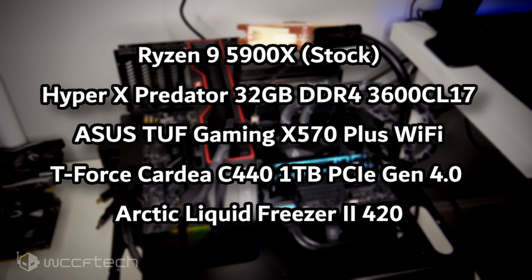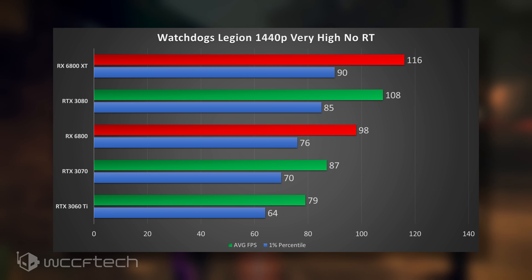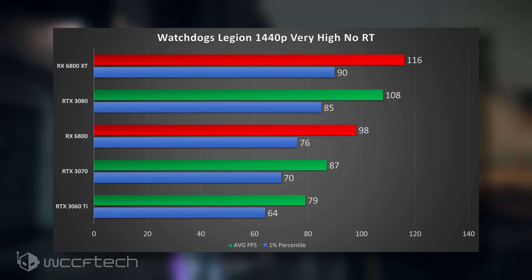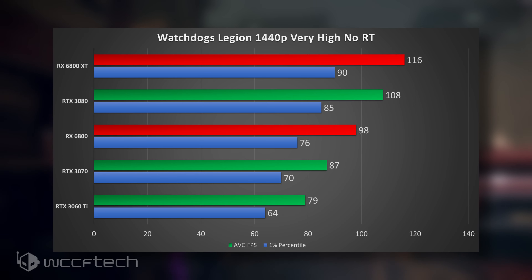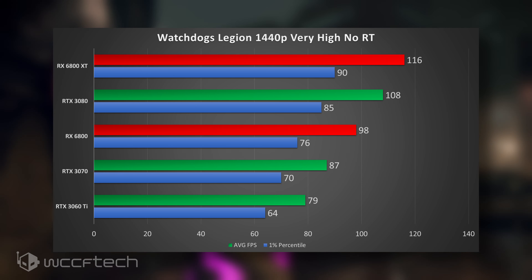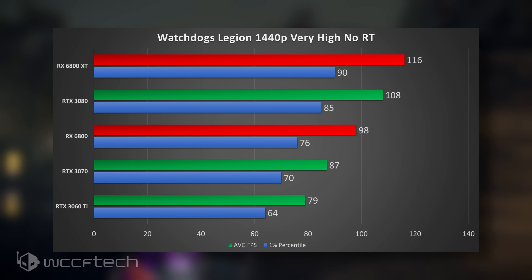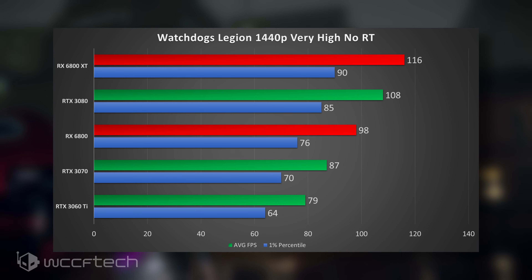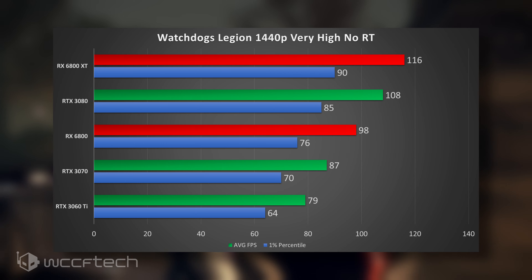We're going to look at results first at 1440p without ray tracing to see where we start. The 6800 XT is besting the RTX 3080 by a few FPS, and the 1% percentiles are looking quite good too. Even the 3060 Ti is still breaking the 60 FPS mark on the 1% percentile, so without ray tracing you're going to get pretty good performance across the board.